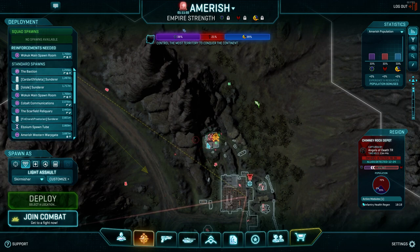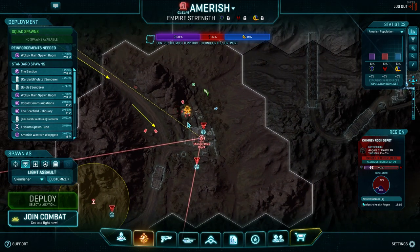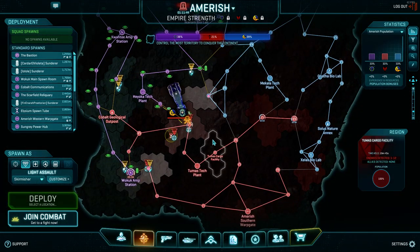When you attack a base like that, you'll have logistics. Or when you have a point on a three-pointer amp station like Sungray, you'll have a dependent hard spawn. Containment facilities are also a good example of a hard spawn.